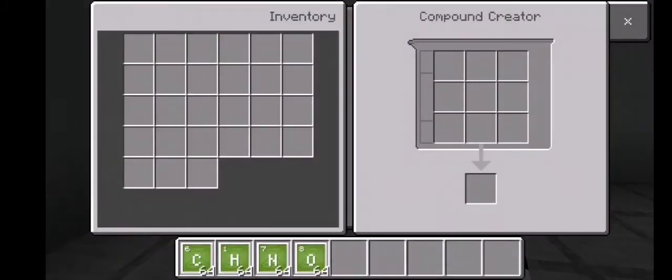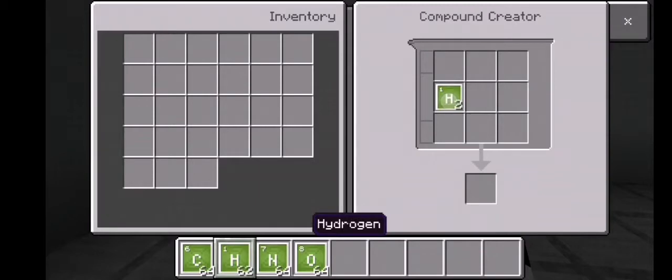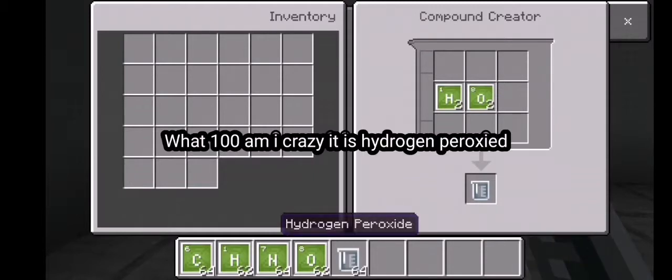Go to a compound creator and get your hydrogen. Place two hydrogen in your compound creator, then get your oxygen and place two oxygen. From that you can get hydrogen peroxide.